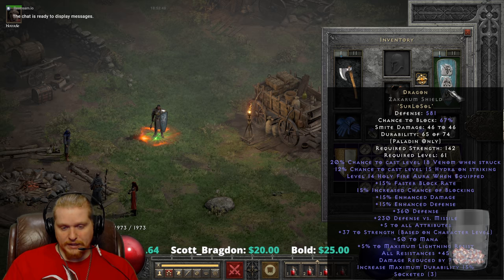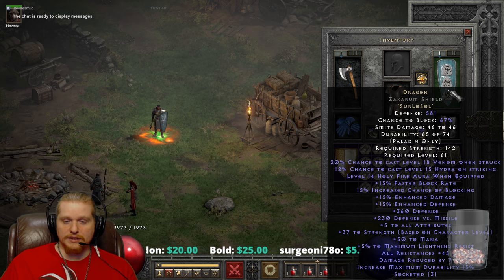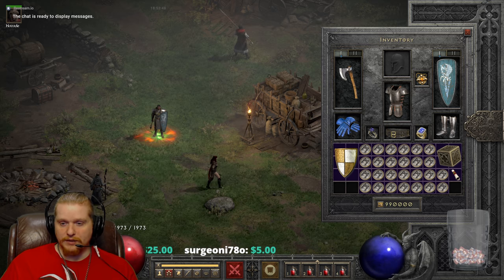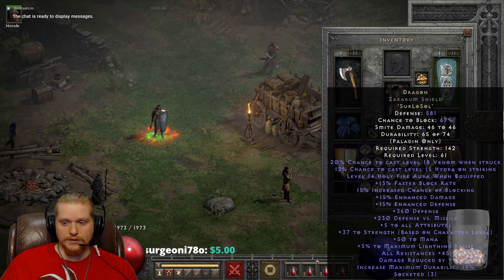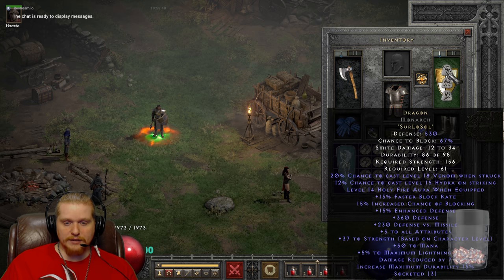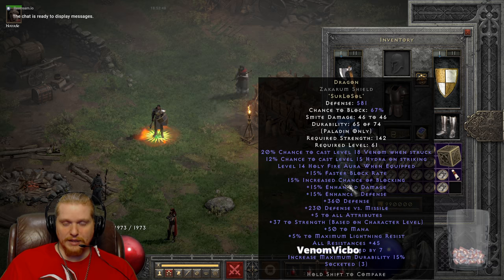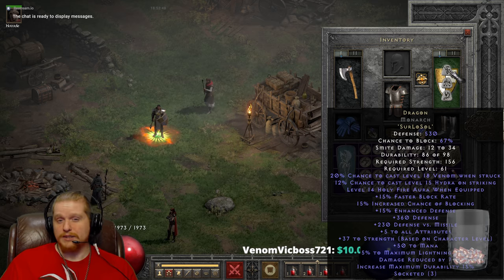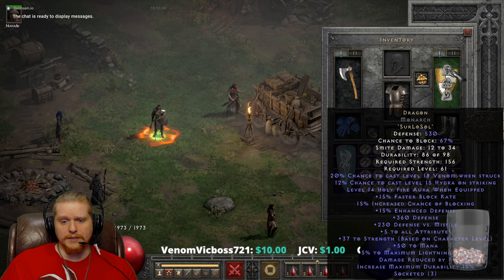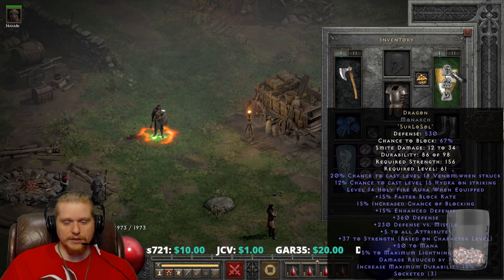For instance, mine has all resistances 45 because it's the cap for that particular resistance, so I have all resistances 45 with the other effects of Dragon. The Dragon armor doesn't have a lot of variances but it does have some, and we'll go over them. For clarity's sake, let's go with the monarch shield because I don't want to confuse you with the extra stats from the paladin shields. First off, we have a level requirement of level 61, which is due to the Lo rune or the Sur rune — one or the other — that is the level it requires when you put it in an item.